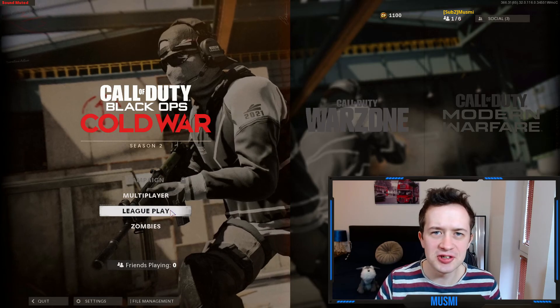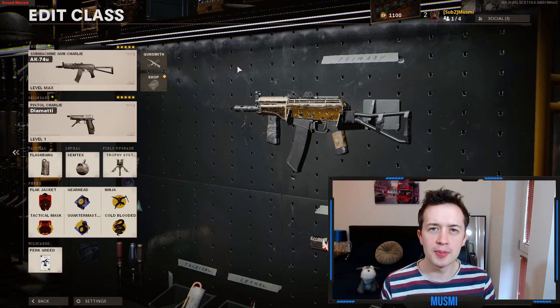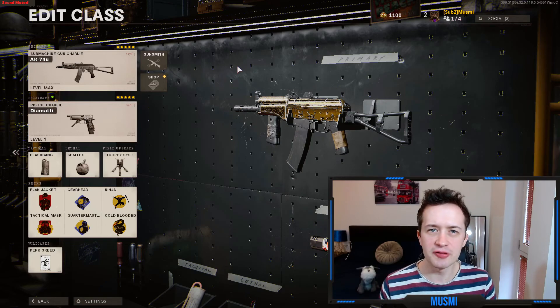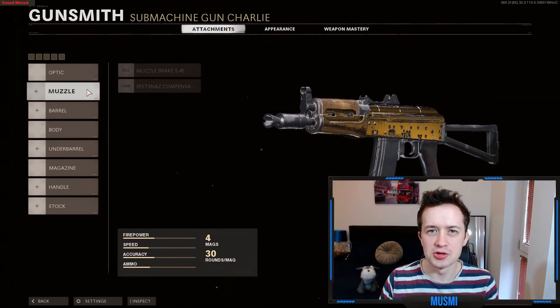Let's jump right into League Play and talk through the class. This is my AK-74U class that I like to run in League Play — I honestly think these are the best attachments you can be running. The Search and Destroy class is slightly different: you basically swap out Perk Greed for Lawbreaker, get rid of the Diamatti, and put on the Tundra or Pellington. But we're focusing on the AK-74U here. This setup is what Scump and most of the other Call of Duty pros have been using at the recent CDL Major.